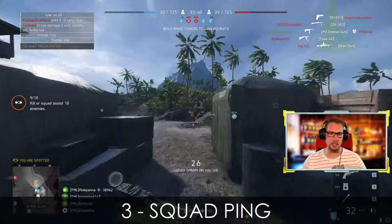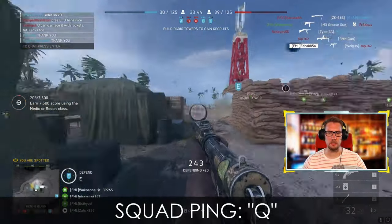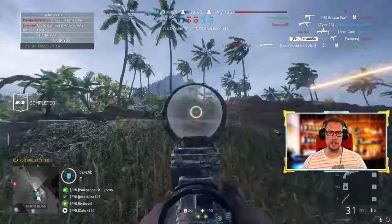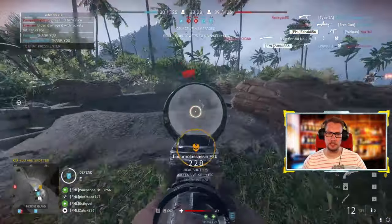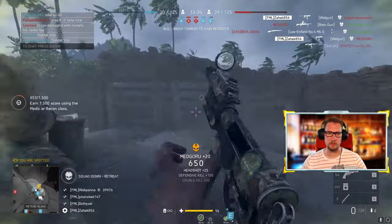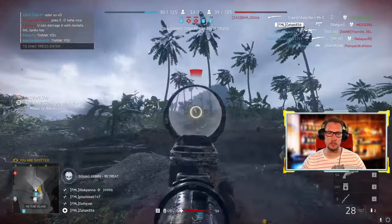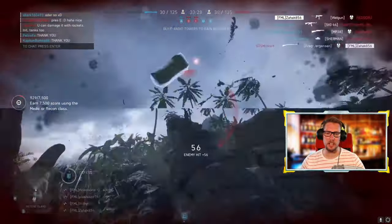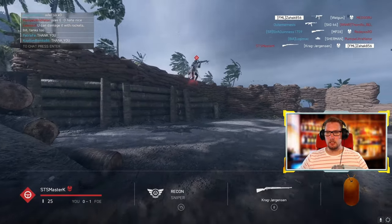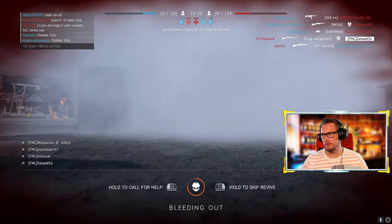Squad ping. Press Q to spot danger and be more effective as a squad. If your spot is on the target it will turn red; if not it will still be out there but yellow. It's a great communication system. Did you know that you can still spot while down? Being active and spotting while downed will help protect your squad mates and encourage them to revive you. Also, if you play with friends it helps keep comms clean.